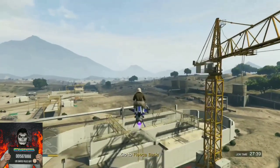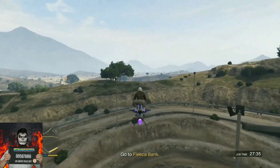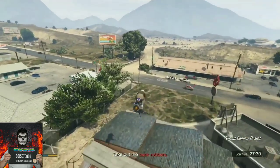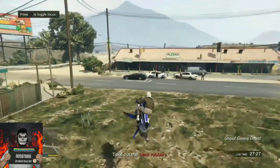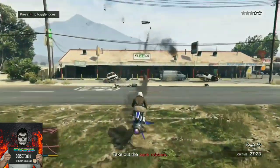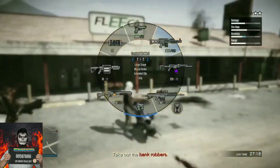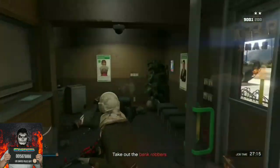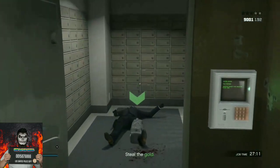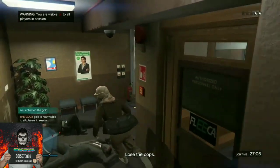Once you locate the duffel bag, make your way over there and pick it up — it doesn't matter which location the duffel bag is at, the mission will still work for the glitch. It also does not matter if you die during the mission; the glitch will still work. Once you locate the duffel bag, make your way to the bank, kill off the police officers and bank robbers, go inside the bank, and pick up the black duffel bag.